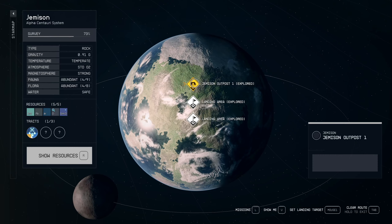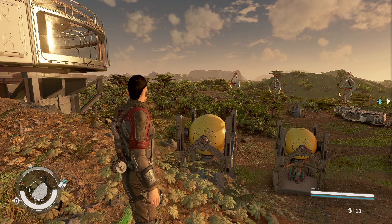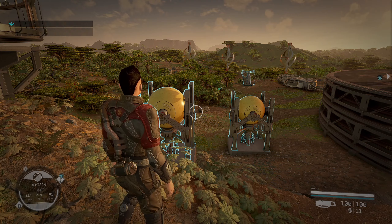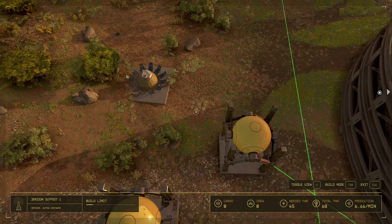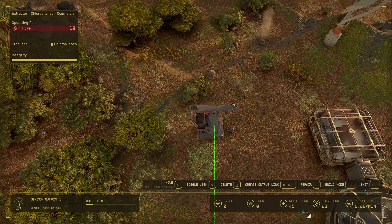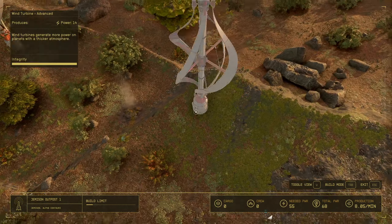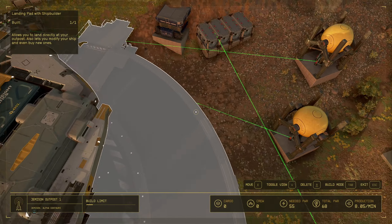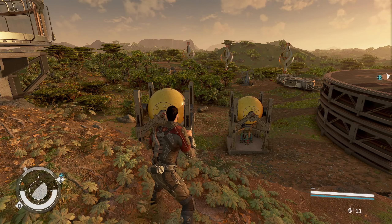My last base is this one at Jemisin. One thing I found out with this planet is that stuff gets damaged - the stuff wears out. I don't know why it's a mechanic but it is. You can see the integrity - there's an integrity rating and a button that says repair will pop up. Hit C and now it's repaired. If you run into that problem, you have to go and repair everything just to get it to function.